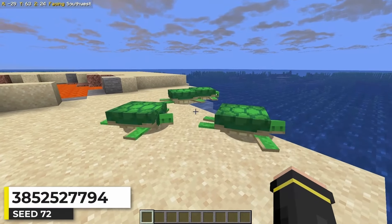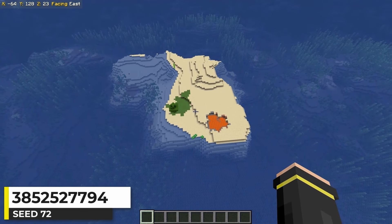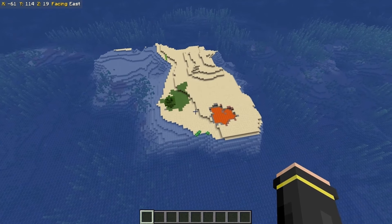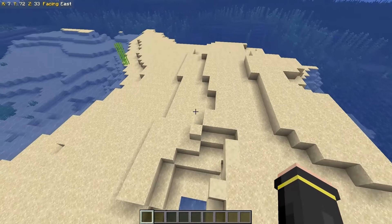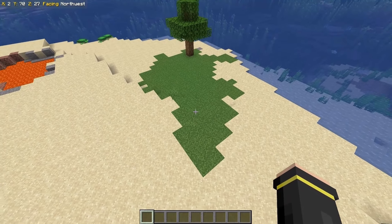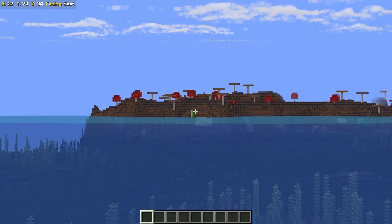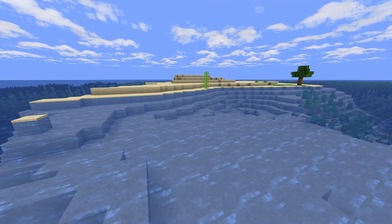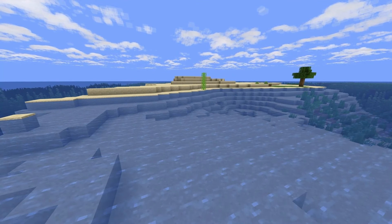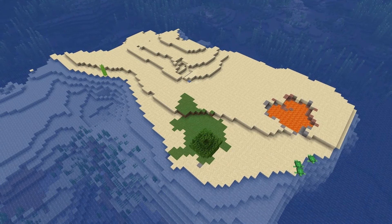I immediately saw some turtles when I spawned into this Minecraft world, but this being a turtle beach isn't really the reason I wanted to share this seed. I just think this is a really unique looking island — just a beach with only a small section of grass and one tree. There's even some lava here and some sugar cane too, with a mushroom island in the distance. You have everything you need to play a traditional survival island experience.